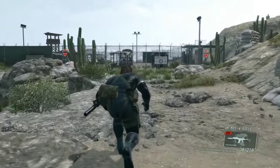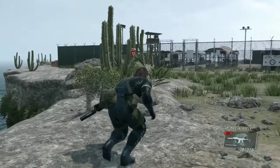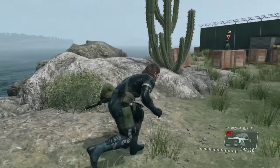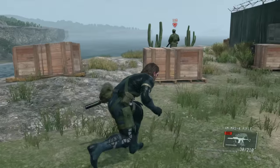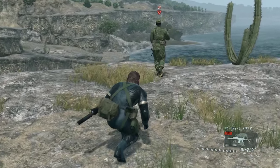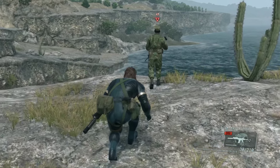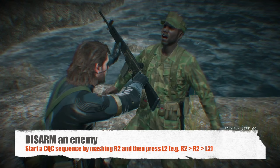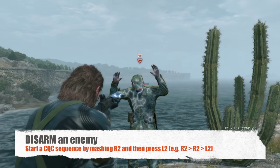Let's go after this guy right over here. I'm going to show you some other tricks you can use as far as CQC tactics go. Remember: disarm, restrain, hold up, pummel, throw. Let's sneak up behind him and I'm going to disarm this guy very quickly. Boom — we got his gun and he's going to raise his arms.